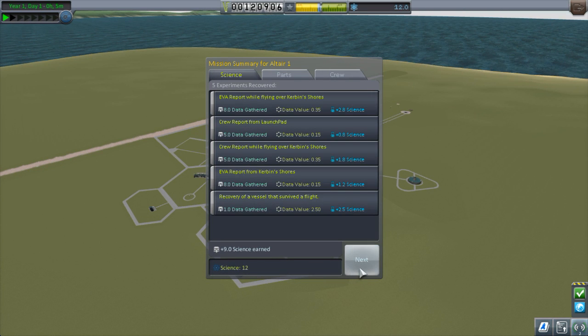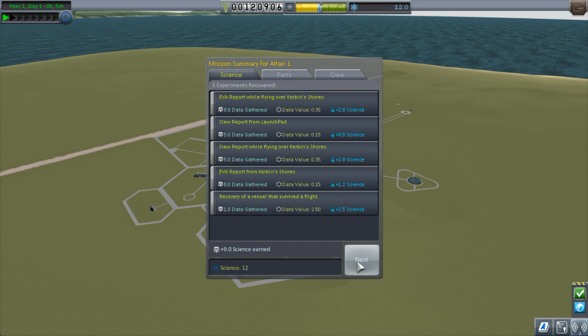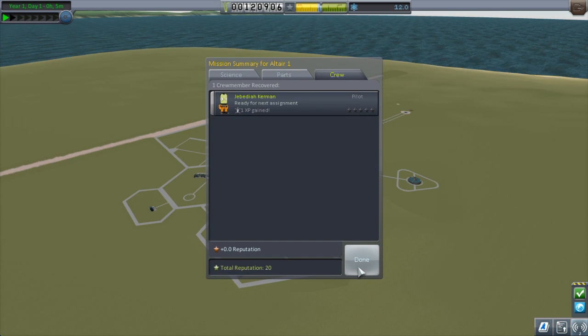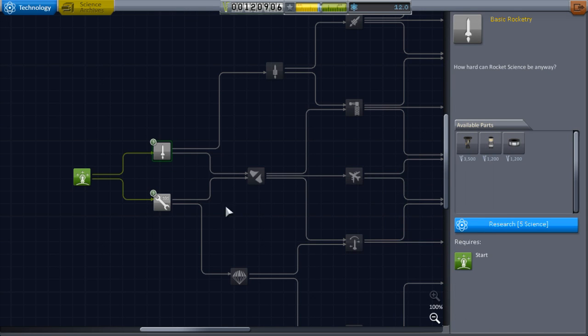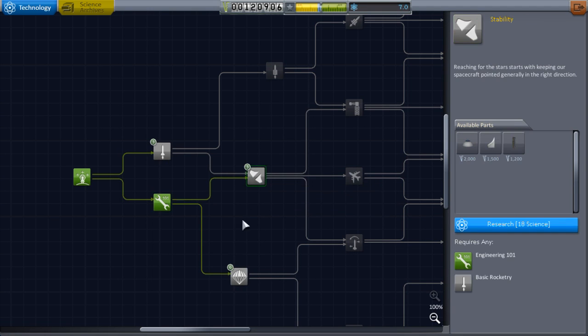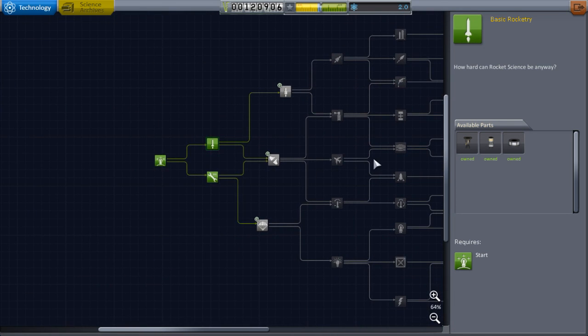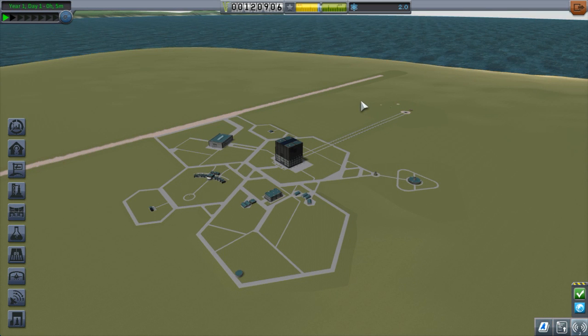We got nine science. That's pretty good — a lot less than we would have gotten, but pretty good. We got some XP and we made lots of money. So let's do research and development. More engines or more science? I can do both. I've got seven left — not enough. So we'll just get both. Basic Rocketry and Engineering 101. Now we'll build the Altair 1A and I will be right back.